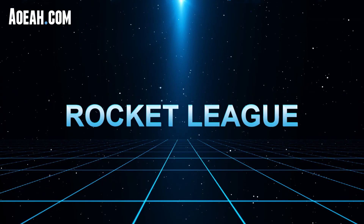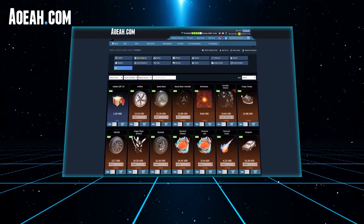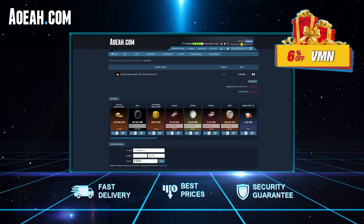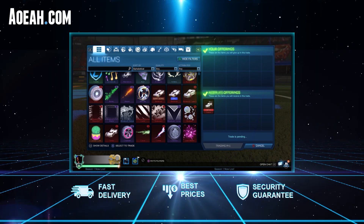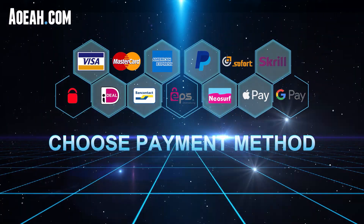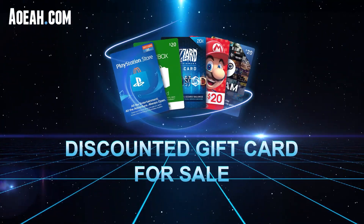What's up guys, got another great Rocket League tip for you today that'll hopefully improve your game. But before that, quick words from the sponsor: aoea allows you to buy and sell Rocket League items at great prices. Whichever platform you're on, you can find that last item to finish off your preset. Use code VMN at checkout for a discount — link in the description.